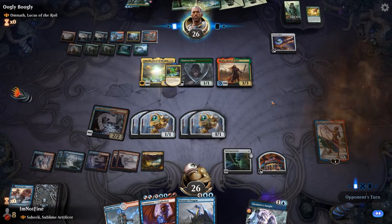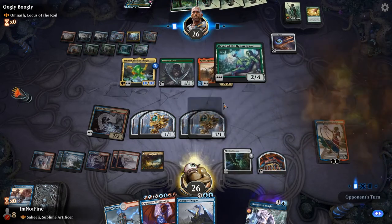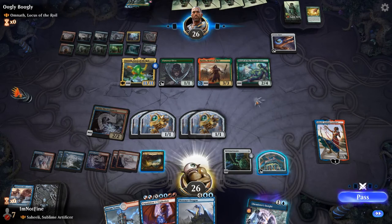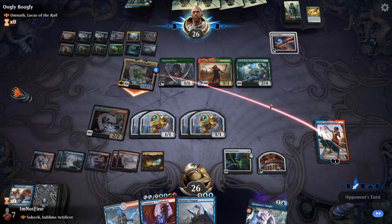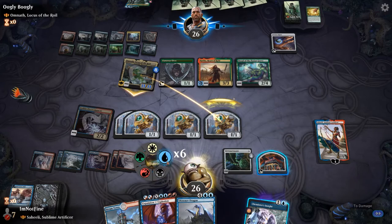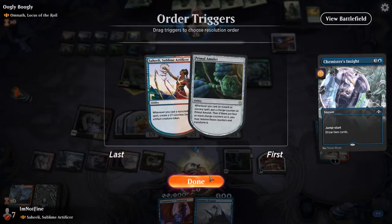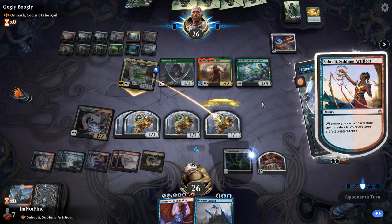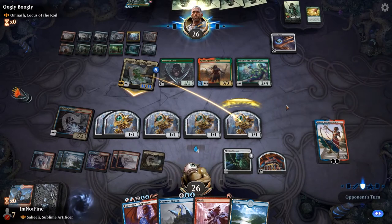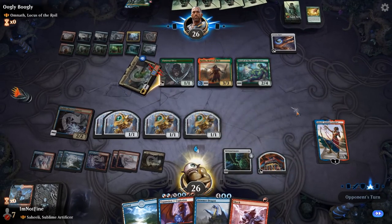Cultivate — sure, anything that doesn't interact with us is welcome. Trample would be a bit annoying on Omnath but manageable. I think in this case we are going to float the mana, discard Steam Vents, and just do this because the Expansion/Explosion is actually a win condition here.